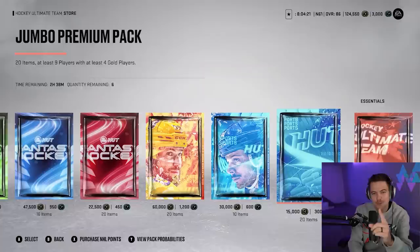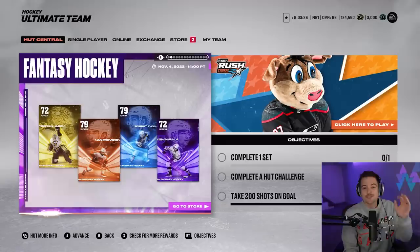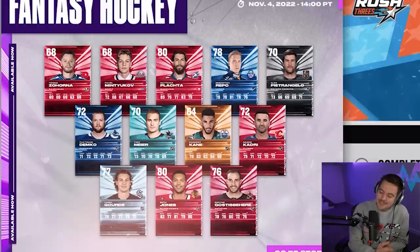You guys know the drill by now — we're going to be putting some packs on the line for these shootouts. For shootout number one, we're going to put three jumbo premium packs out right now as the fantasy hockey players, which the set is absolutely terrible. Shootout number two, we're going to do two of the NHL player packs — you get four guaranteed 80 pluses and also some opportunities for those fantasy hockey cards. So lots of packs on the line. We also have our undefeated record on the line. Let's see if we can keep this rolling — an undefeated shootout challenge season.